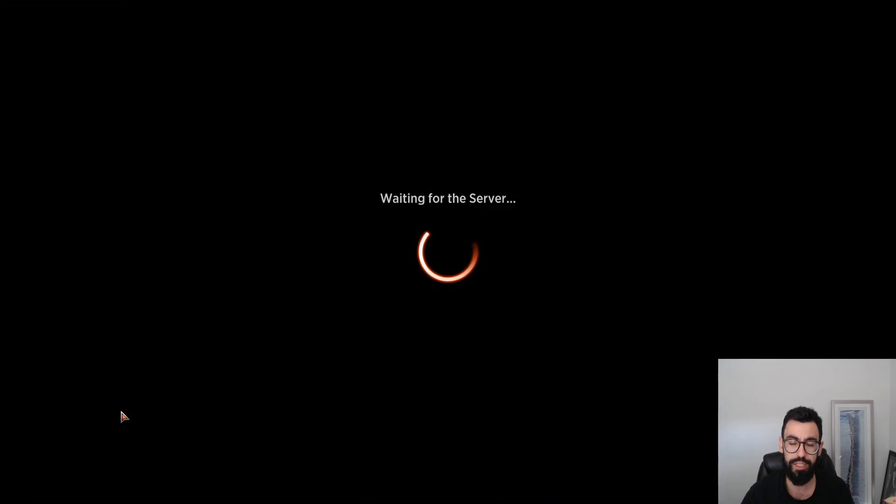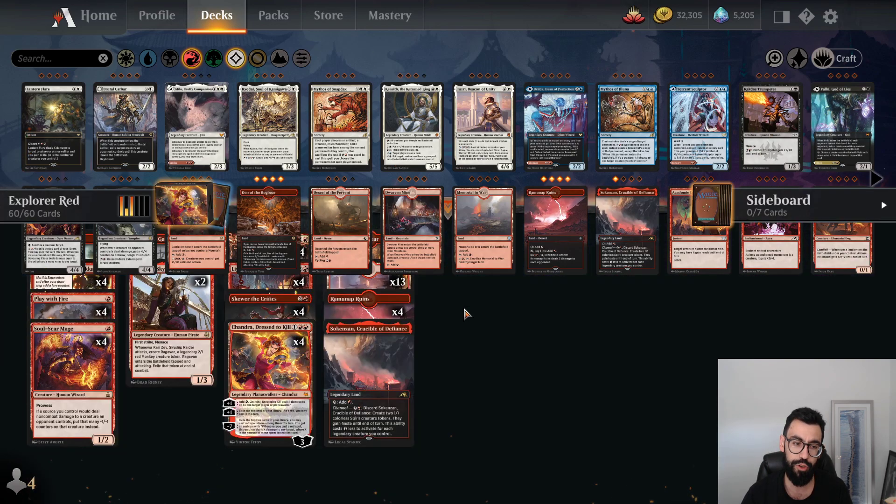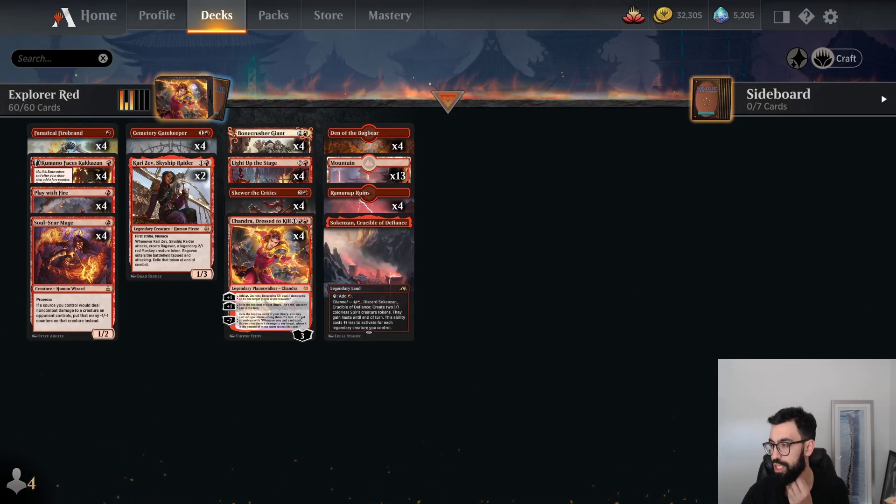Up first is Mono Red, and notably with this deck we're missing two key cards from the Mono Red deck in Pioneer. We're missing Monastery Swift Spear — one mana, 1/2 Haste, Prowess — and we're missing Eidolon of the Great Rebels. Otherwise the deck's pretty much one-for-one built in the current Pioneer format.